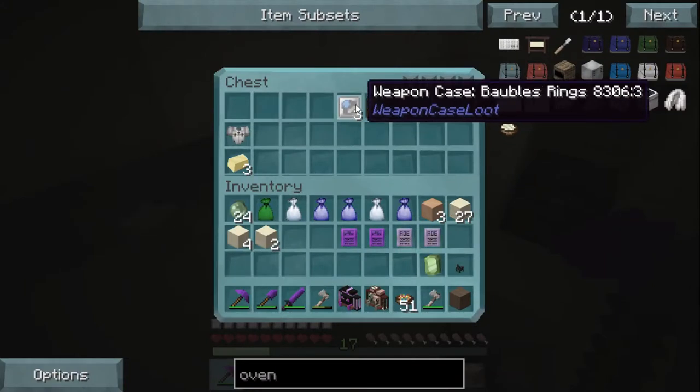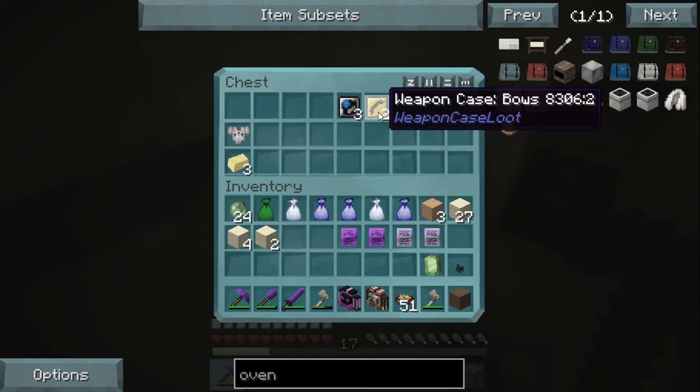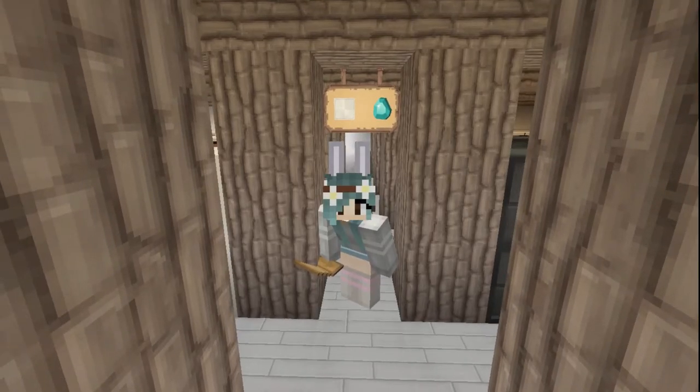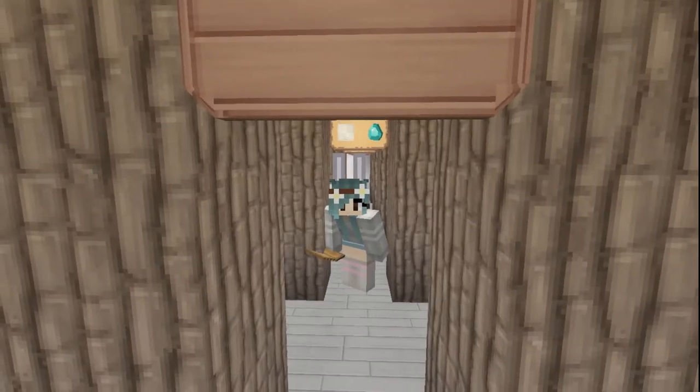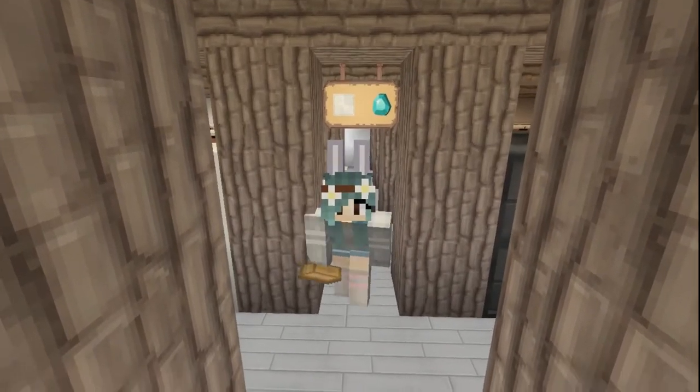Oh, these are weapon case loots! We got some baubles rings and some bows. There's two of those. Maybe we'll get something cool and we can share! So, we are heading over to Alexa's today because we're going to work on getting some wings, so I'm going to pack up her little presents we found and head on over.